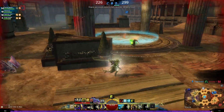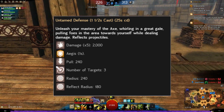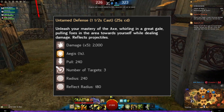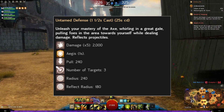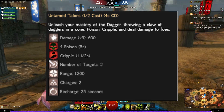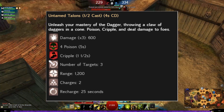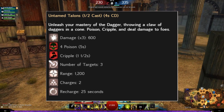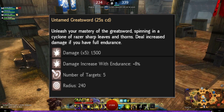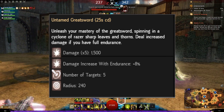For the offhand axe, we could have untamed defense: unleash your mastery of the axe, whirling in a great gale pulling foes in the area towards yourself while dealing damage — reflecting projectiles, applying bleeds, and a pull. For the offhand dagger, untamed talons: unleash your mastery of the dagger throwing a claw of daggers in a cone, applying poison and cripple, striking three targets with two charges. For the greatsword, untamed greatsword: unleash your mastery of the greatsword spinning in a cyclone of razor-sharp leaves and thorns, dealing increased damage if you have full endurance.